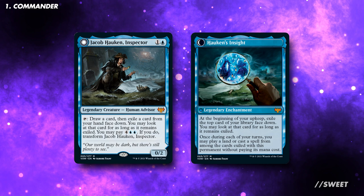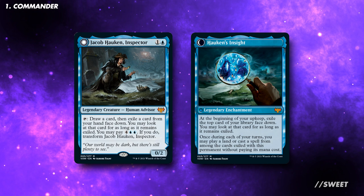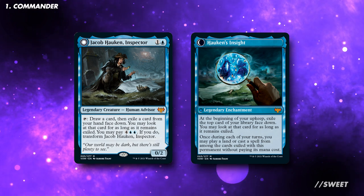This is going to be a deck that's aiming to cheat huge effects into play with Hulken's Insight so we can win the game. If you like doing big, dumb, splashy things, then this could be the deck for you. We're running some cards that help us do this as effectively as possible.